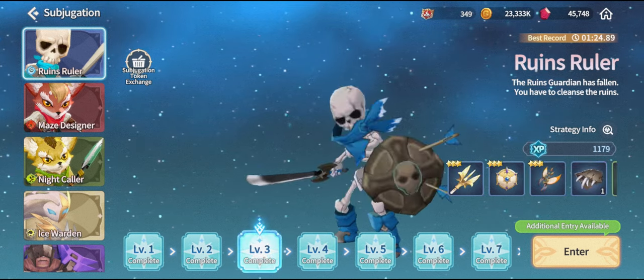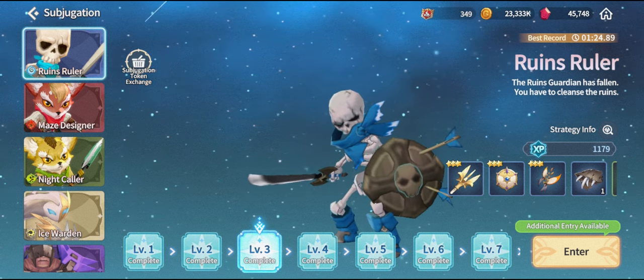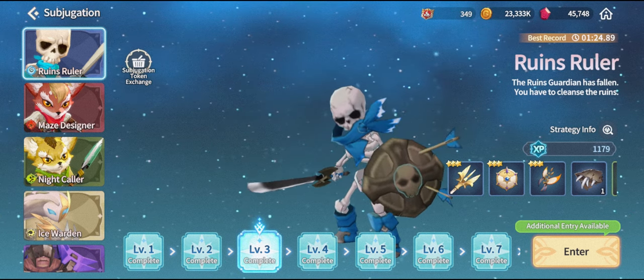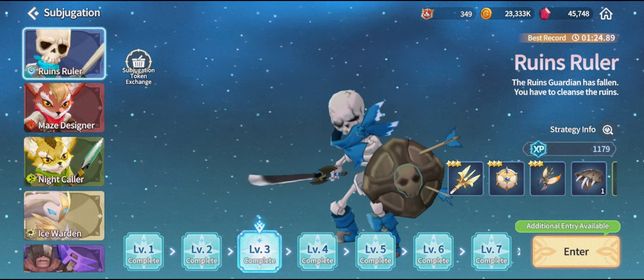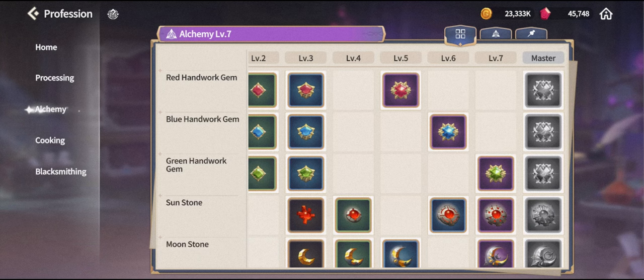This means that even if you're unlucky and don't drop a specific weapon you need, you can simply buy it using tokens. Also, if you've previously found subjugation gear at lower levels, save all of it — the first upgrades require two-star or three-star items. I recommend stashing all unused gear into storage until you can see which gear is required for upgrades.